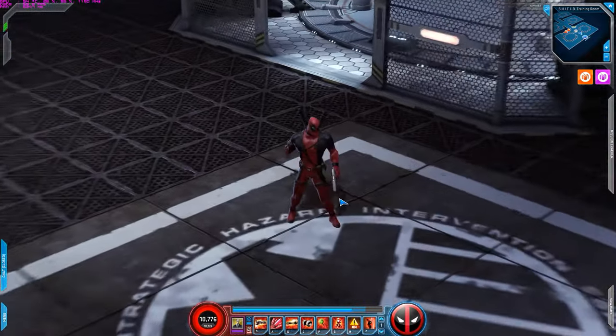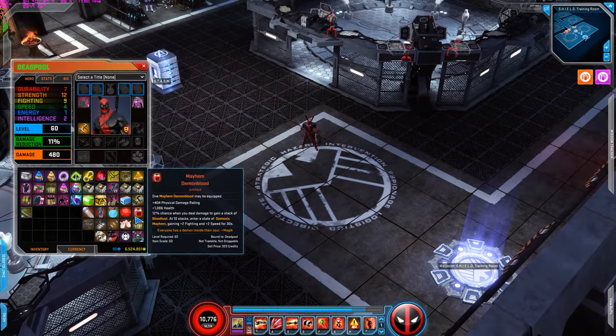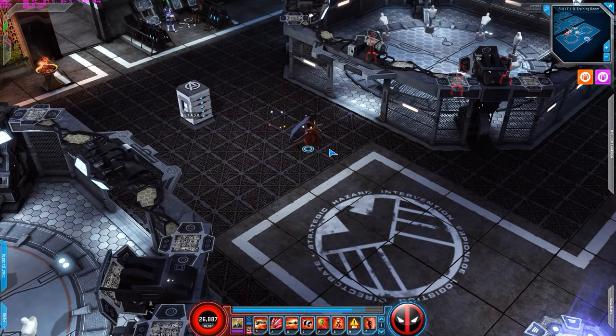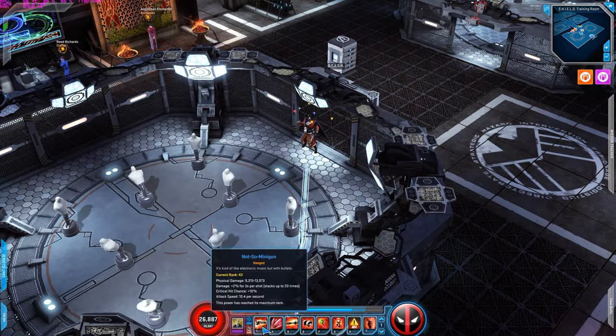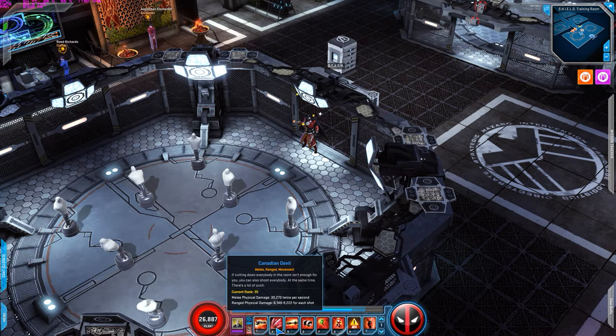That covers where I place my omegas, power points, and synergy points. Now let's get into the rotation and how I play with him. He's fairly simple — I like him a lot. Not-So-Mini-Gun is my second main one. Canadian Devil I rarely use, but I do use it once in a while. The main powers are Not-So-Mini-Gun, Real Armor Buster, Bang Boom Pow, Hulk Hand Arrow, Little Deadpool, and Server Lag.